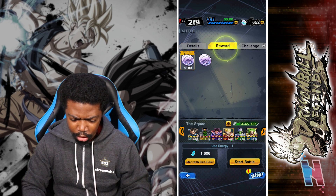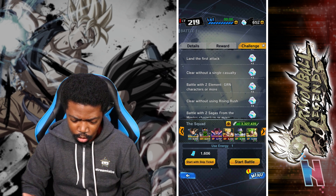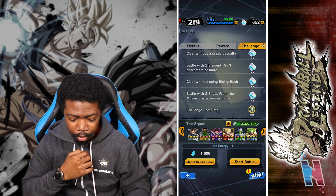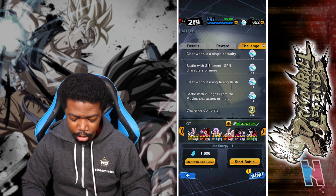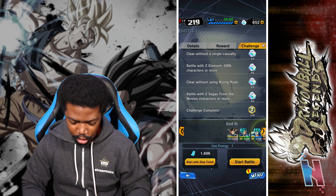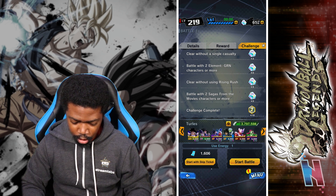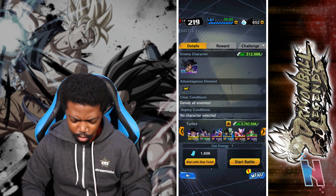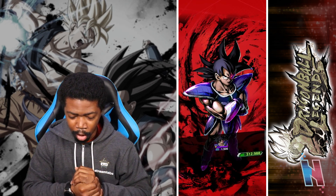Defeat all enemies — that seems easy enough. First attack clear without a single casualty, battle with two green units, and battle with some sagas from movies. Some of these are things I'm going to have to clear off screen because I don't think I have any teams with two green units. I do not, but that's perfectly fine.